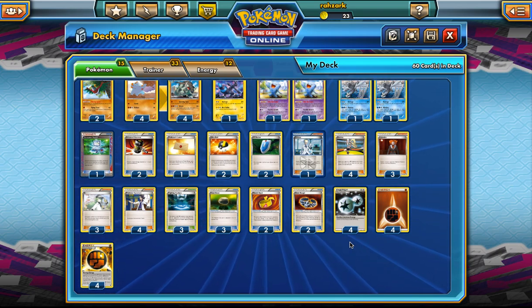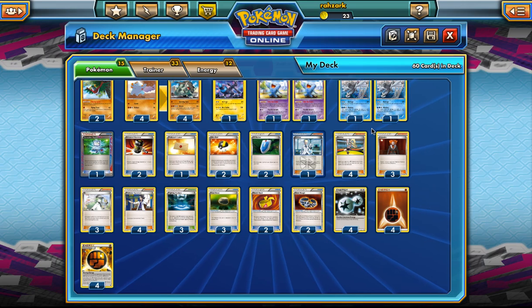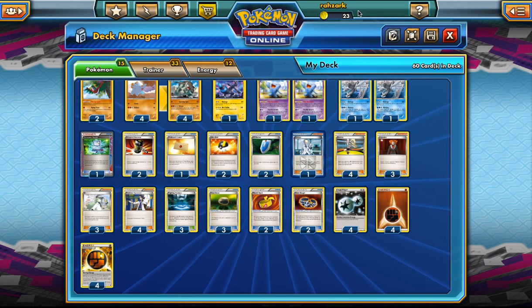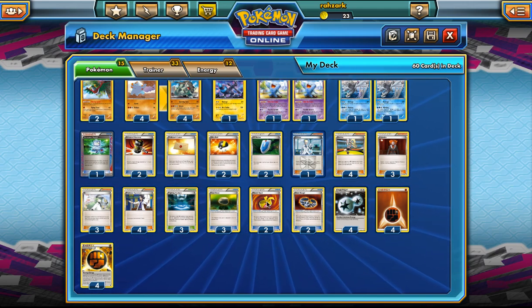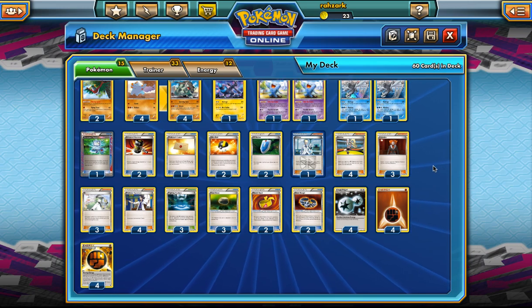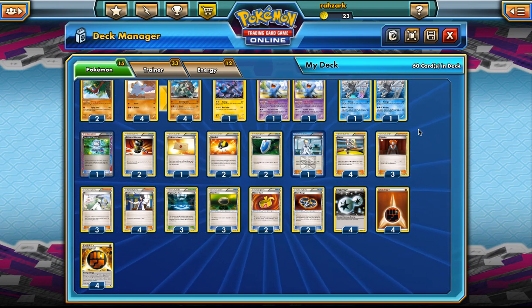That's one of the keys of this deck — we're going for Wreck a lot of the time. I'm also playing Sigilyph — sorry, Trevenant — for the mirror. I'm playing all the draw supporters you'd imagine, especially Korrina because she's really awesome. Only two Ultra Ball; I feel like that's enough, since there's generally just one specific Pokémon we need per matchup. There's a lot of damage-boosting with Muscle Band, Silver Bangle, Fighting Stadium, and Strong Energy. I'm only playing three Stadiums — never really needed the fourth. I'm playing three Lysandre plus VS Seeker, so we'll Lysandre a lot, and that's one of the reasons I really like my list.